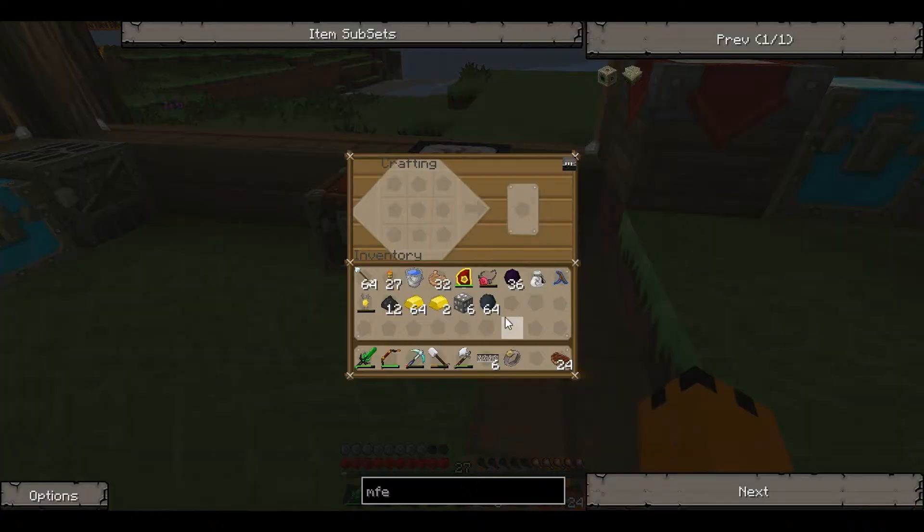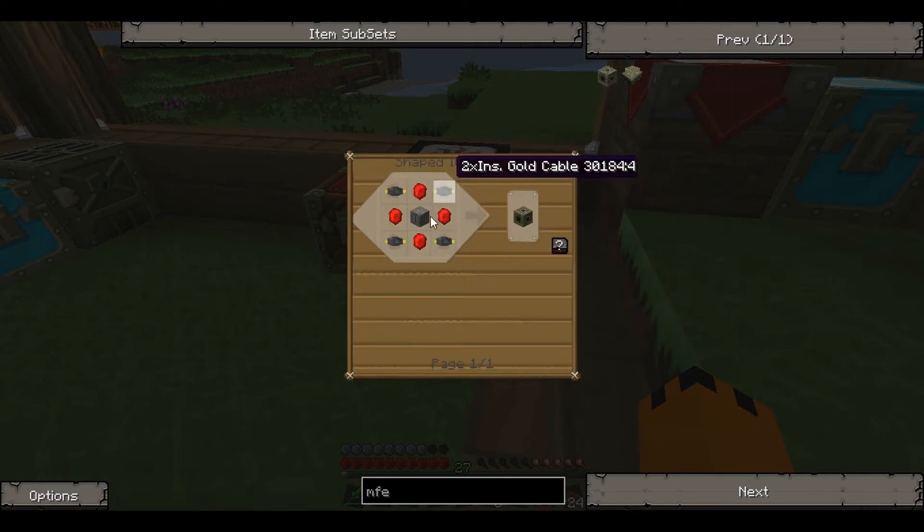We'll grab some rubber and just make some gold wires. That makes 12 wires — we're going to need four. We do that and then put it in again to make it two times. There we go — we've got the four cables.